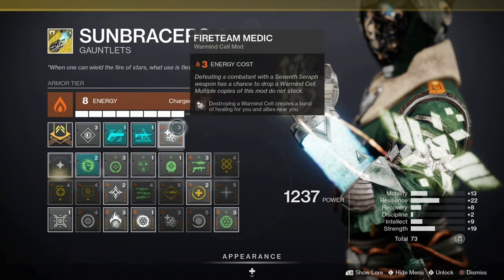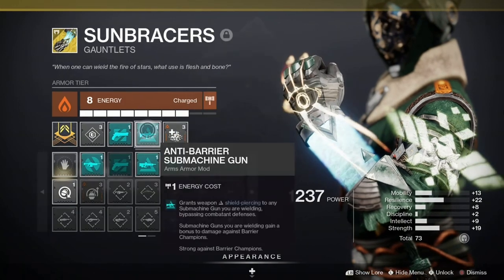Fireteam Medic creates a burst of healing for you and your allies when you destroy a Warmind Cell. Then there are the champion mods — Unstoppable Rounds for the hand cannon and Anti-Barrier for the SMG. The Disruption Break perk on the SMG actually works in conjunction with Anti-Barrier rounds: if you break a barrier champion's barrier with it, the champion will take 50% more kinetic damage from you and your allies.